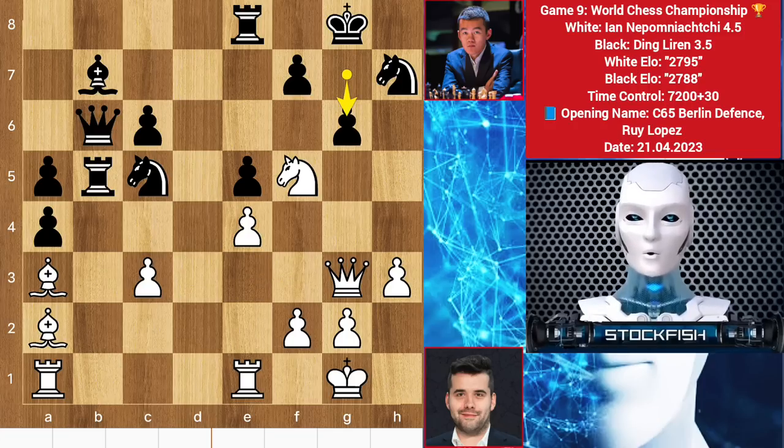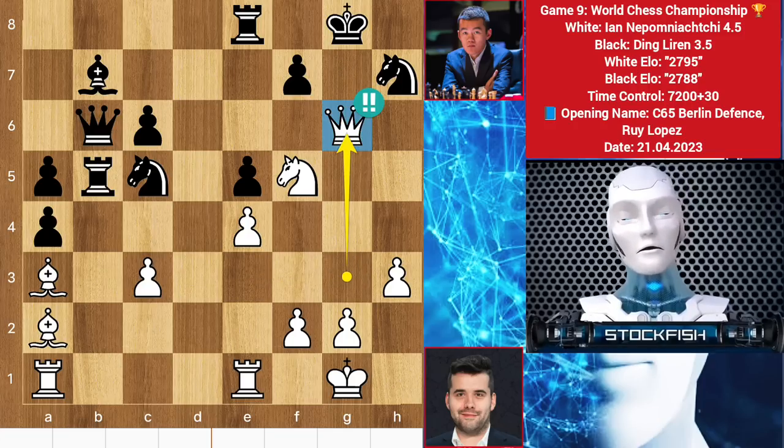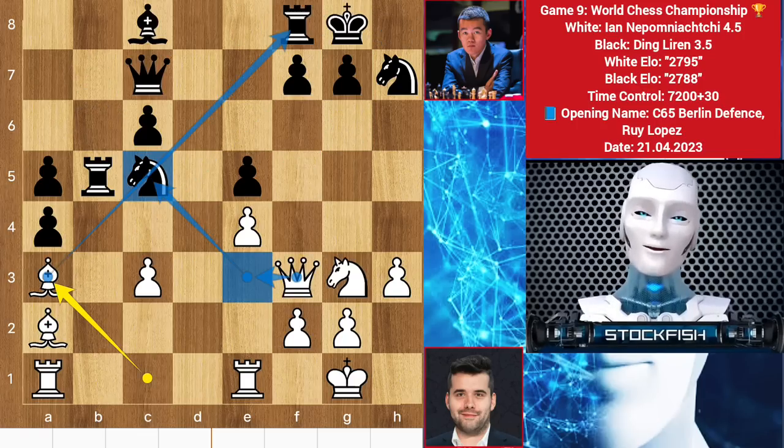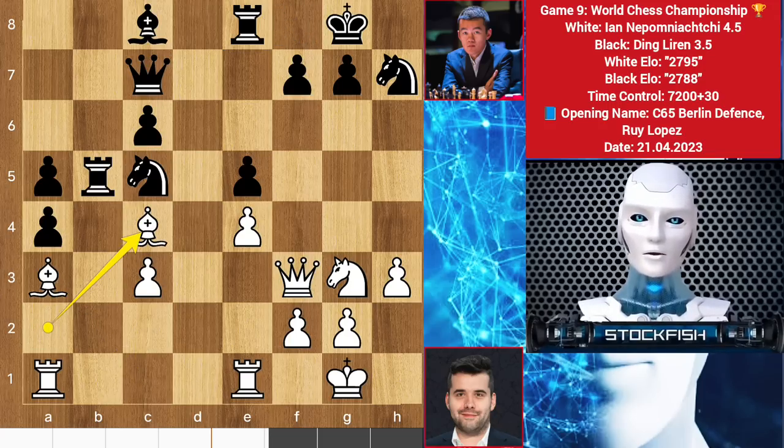If queen B6, then knight here, rook here, then queen G3 to checkmate you in one move. G6, then he will sacrifice his queen by taking the pawn — white sacrifices his queen but you can't take it. We will see king H8, then queen G7 checkmate. Back to the position, we have rook E8, bishop to C4, and bishop E6.